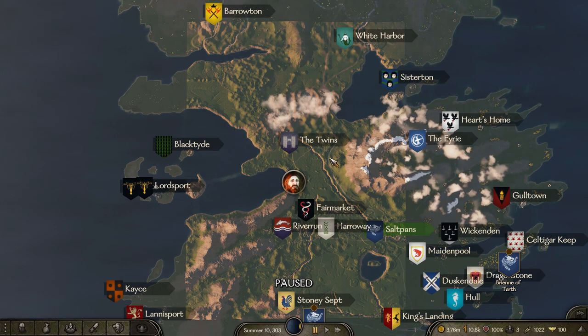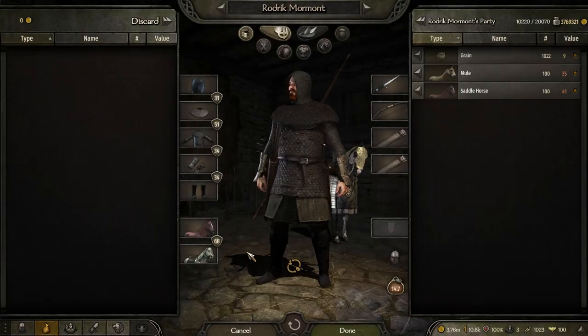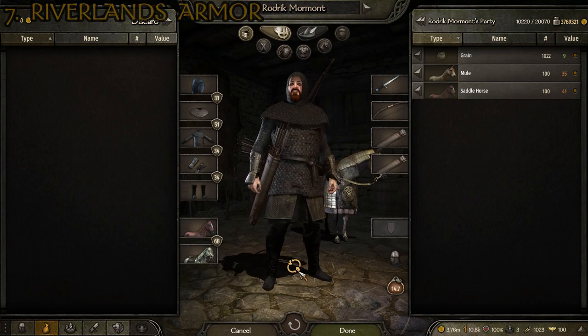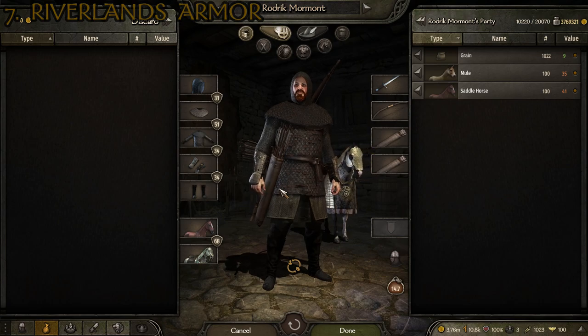We're going to start it off at number seven, which is the Riverlands. You can see this is what the suit of armor I came up with for the Riverlands looks like. It takes the number seven spot. We're going to be focusing on armor for everything, including the stats.